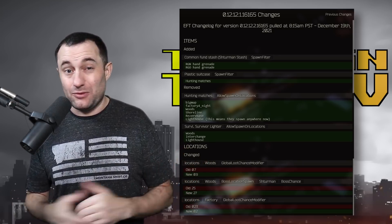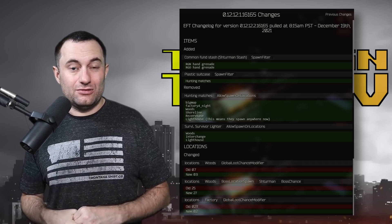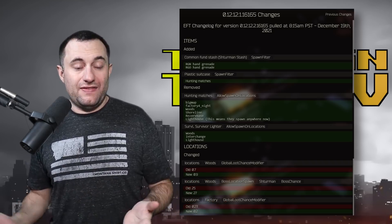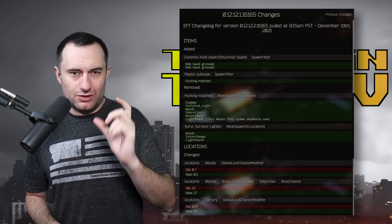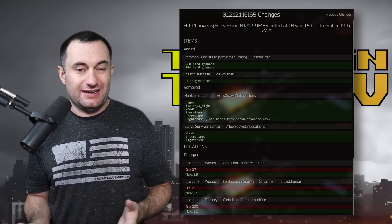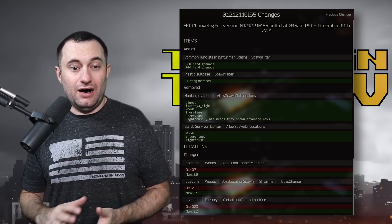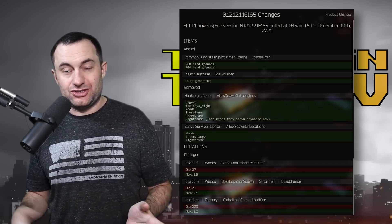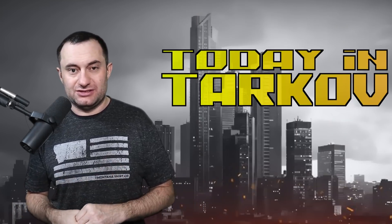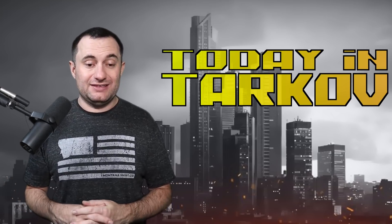Not a lot of people run Factory for loot, so I don't see this as being all that big of a deal, but it's 10% less now. They've also changed the spawns on the Surv-12 survival lighter — that's the little orange one. There are a couple of quests for it like the grenade case and stuff. It sells for about 10,000 at the vendor, so it's good loot. It's been added to Woods, Interchange, and Lighthouse, so it should be spawning on every map now versus just a couple.